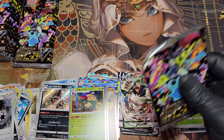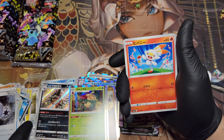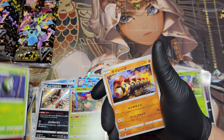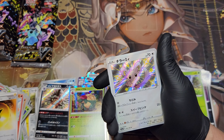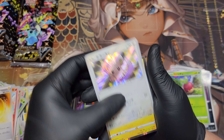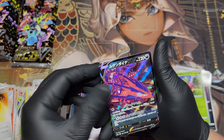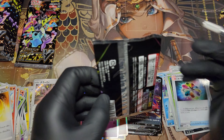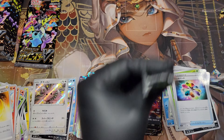Scorbunny, that's Rowlet's evolved form — Dust Tricks or something like that. Phalanx, Scorbunny's evolved form, Electric Energy, a Shiny Chinchao I think. Tapukoko, Clefairy, an Eternatus V, and a Rainbow Foily — I think it's like a Multi-Energy of some variety. I don't speak or read Japanese, but it looks like a Multi-Energy.